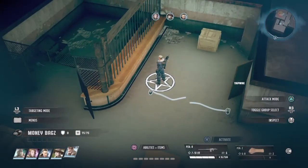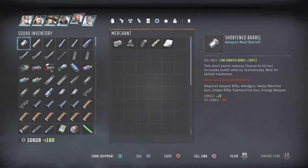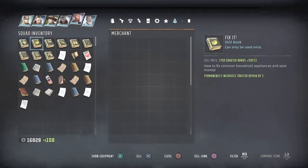Antiques Appraiser is going to get you to sell any piece of junk for 50 times its value, which happens 5% of the time. If you sell everything as junk by pressing square when selling, it won't work all the time — that will only count as one chance.